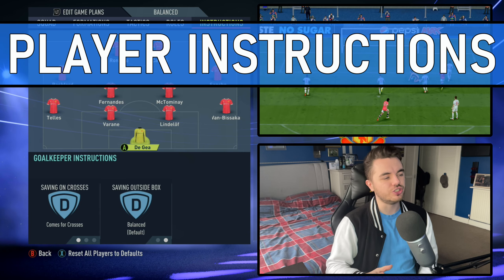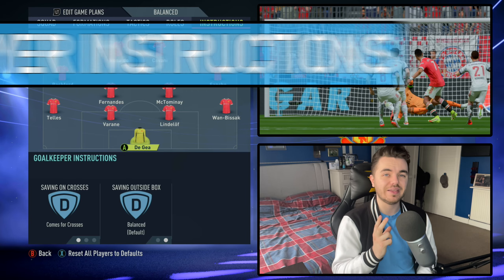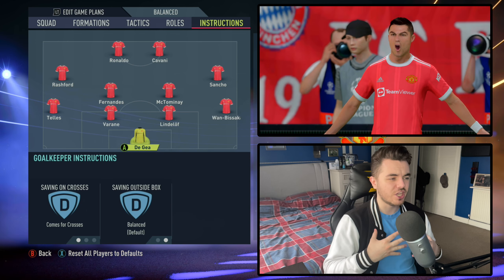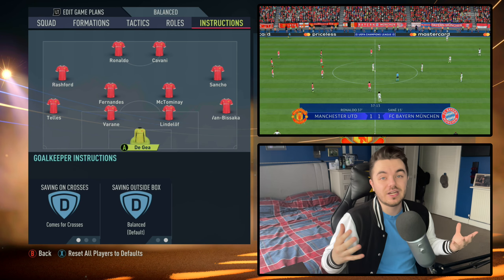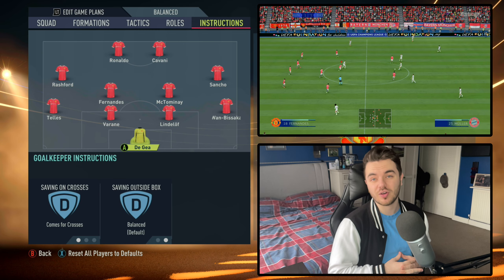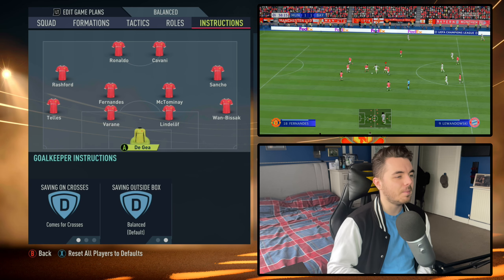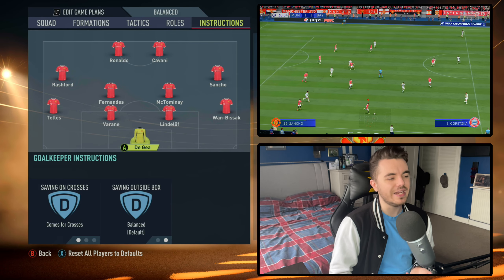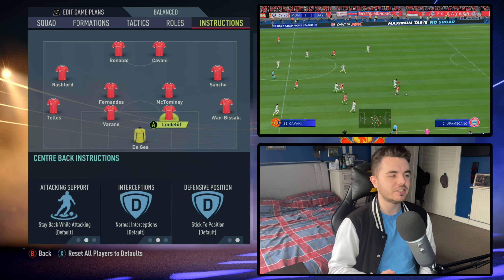On to the player instructions. Starting with the goalkeeper — David De Gea in-game replicating Schmeichel — we have him on comes to crosses. It's going to relieve a lot of pressure in the defensive areas as he comes out to claim the ball. Goalkeepers are fairly well protected in this game. However, saving outside the box is off, because Schmeichel didn't really come out of his box too often — and that's what we're trying to replicate here.